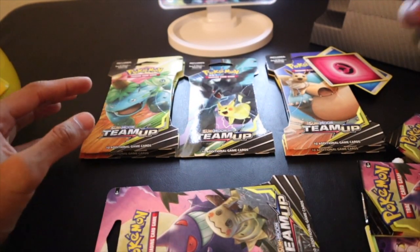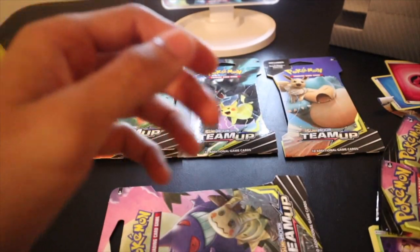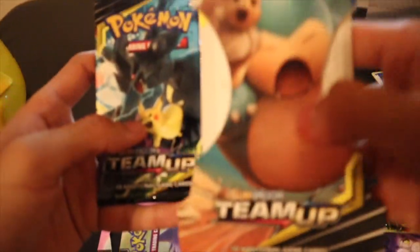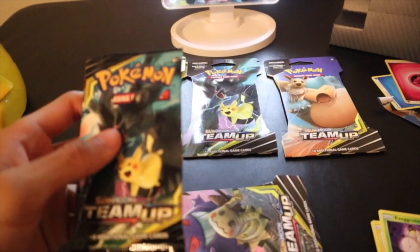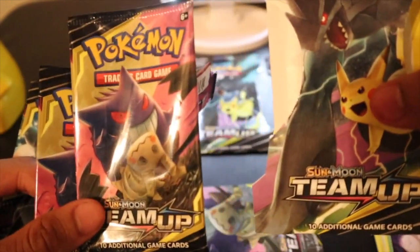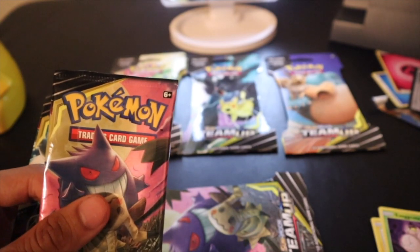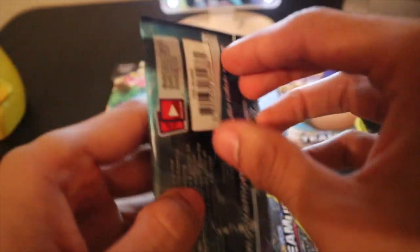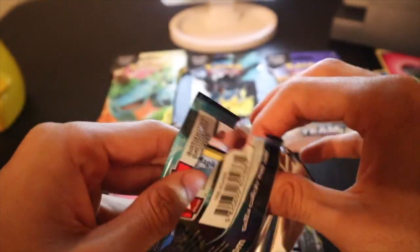Right now we haven't gotten anything good but we've just opened two packs. Let's try Snorlax. Wow, that's weird — we opened the Snorlax pack but we got a different artwork. We opened the Pikachu one and got a Gengar booster pack. The only one that lined up was the Gengar with the Gengar. I honestly thought it was going to be: you buy a Snorlax pack, you get a Snorlax pack, you know? That's kind of weird.